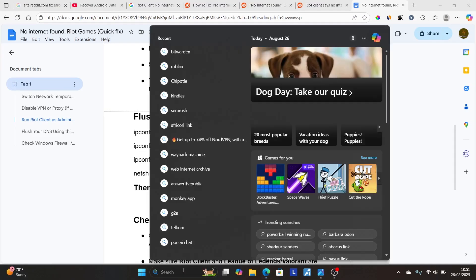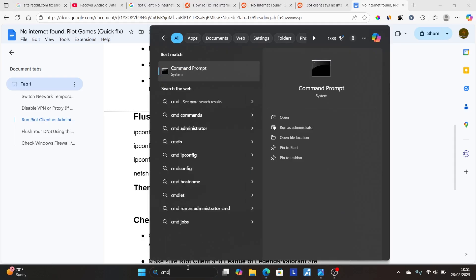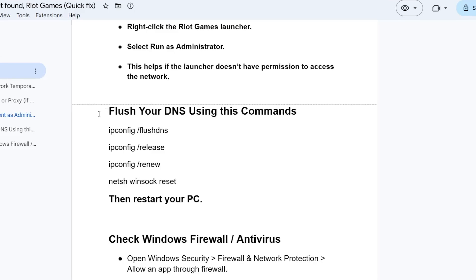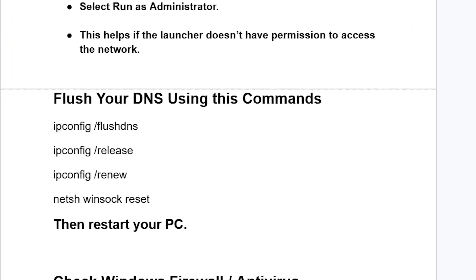Go to the search bar, type 'cmd,' and run Command Prompt as administrator — select 'Run as administrator.' After opening Command Prompt as administrator, type these commands one by one, starting with: ipconfig /flushdns. All these commands will be available in the description of this video.